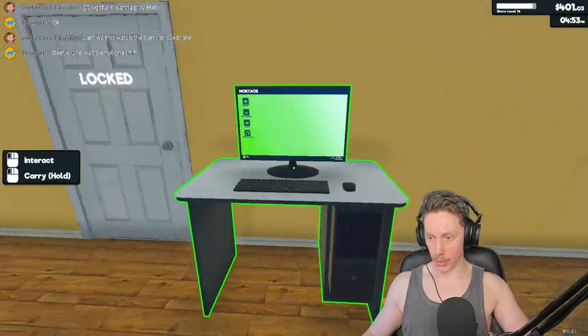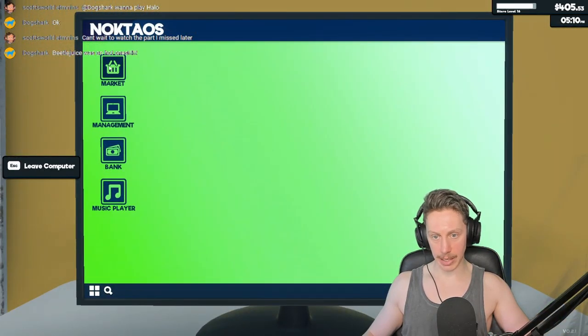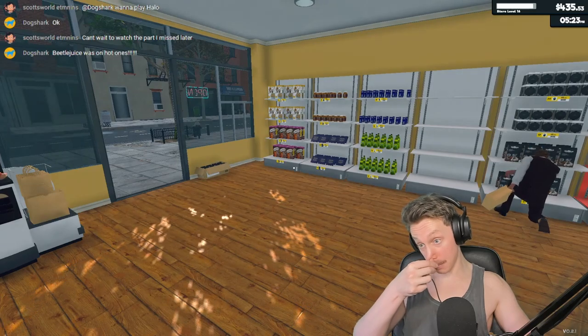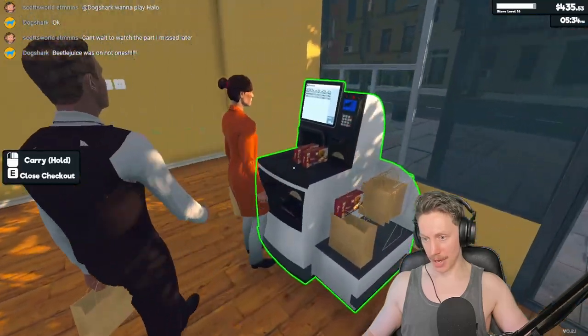Let's throw that on the ground and go into the management screen to unstick him. I'll press this button — turn that off. He threw it on the ground and left. Good. Now we want to make him work again — done. That may have cost us 100 bucks though. Oh well.